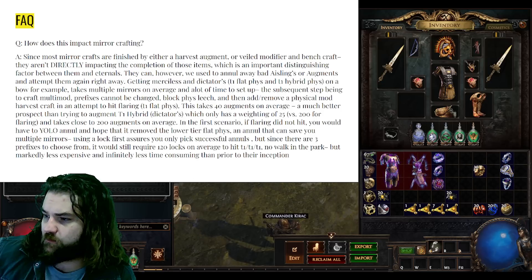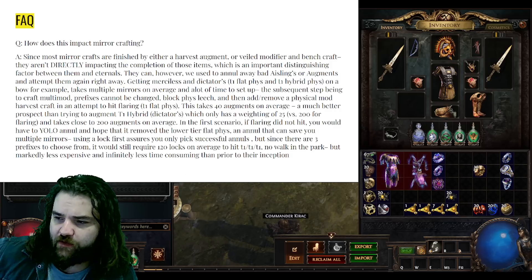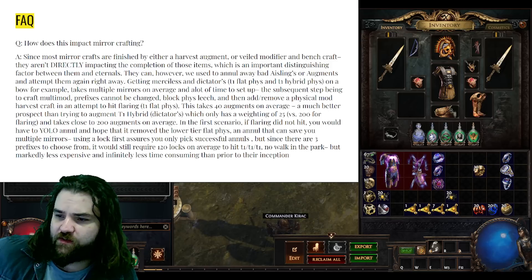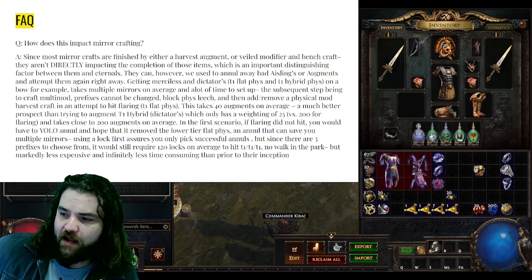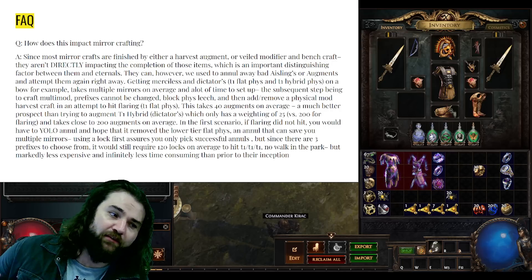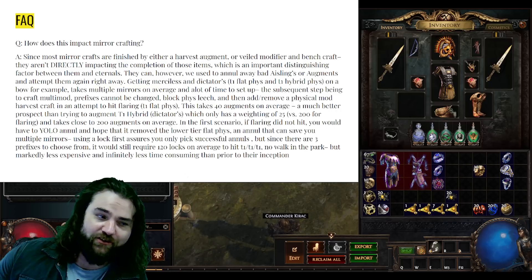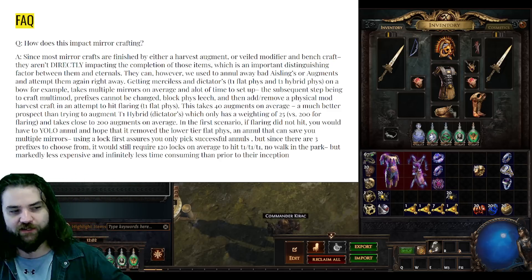Getting Merciless and Dictator's on a physical bow takes multiple mirrors and a lot of time to set up. The subsequent step is to craft multi-mod and prefixes cannot be changed, block suffixes with either physical, mana, or life, and then do add-remove a physical mod with the harvest bench to attempt to hit Flaring — which is T1 flat physical. On average this takes 40 augments to hit Flaring. So in normal conditions prior to this league you'd have the eight-mirror setup that takes hours and hours to get on average, and then a one-in-40 chance of actually hitting the third T1 mod.